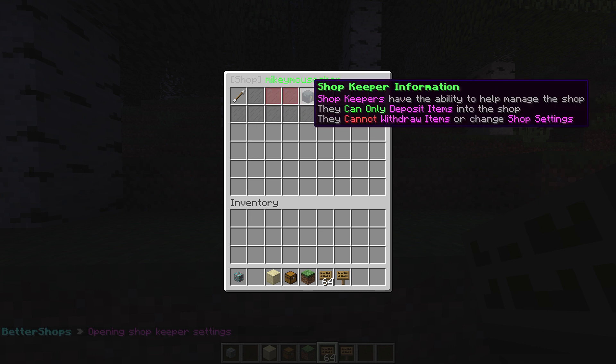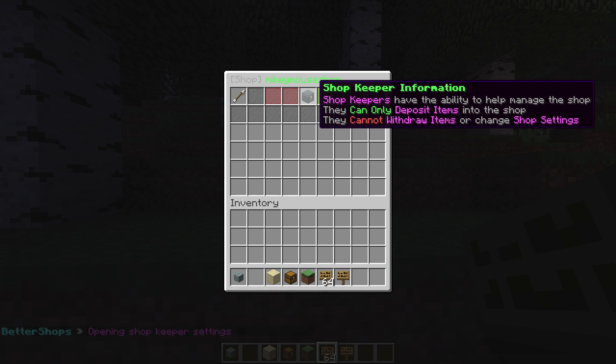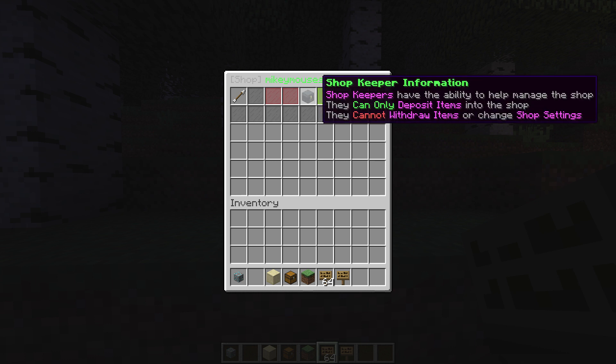I've never tried the shopkeepers feature, so you just have to find out how it works. Right now it says shopkeepers have the ability to help manage the shop — they can only deposit items, they cannot withdraw items. That's very self-explanatory.